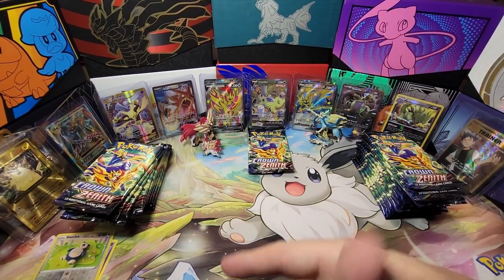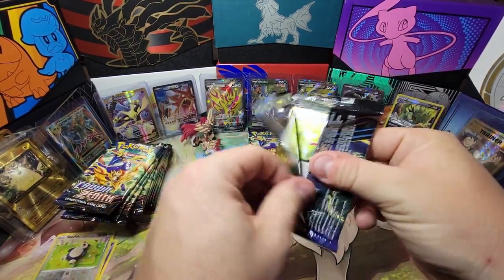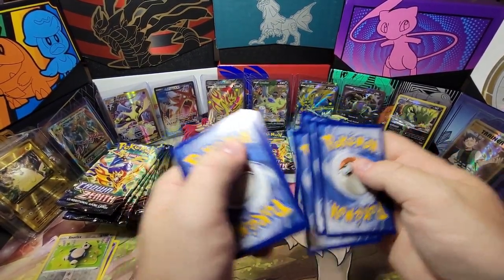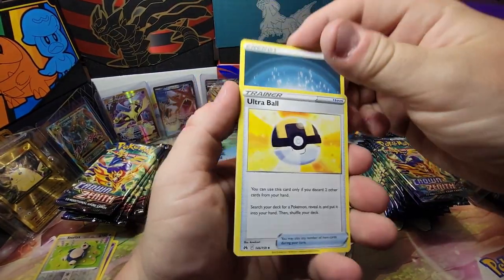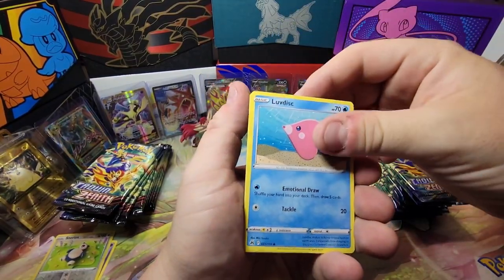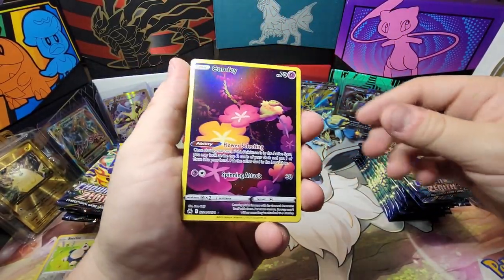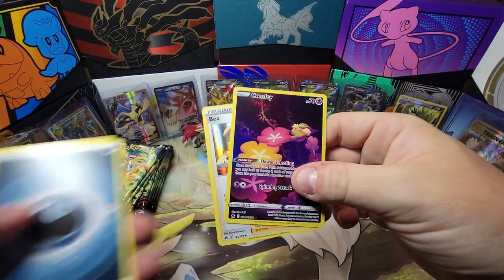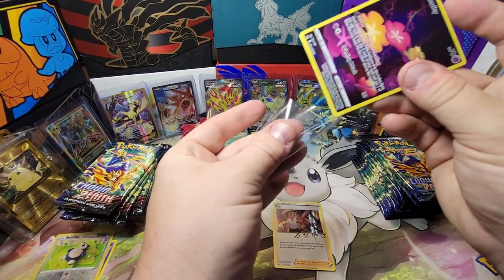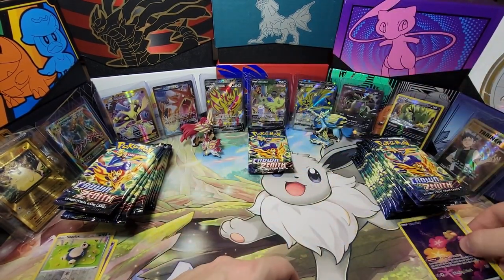That'll be the Zamazenta pile. Now we'll go with a Zacian pack and see who takes the lead — I'm putting a dollar bet on Zacian. Ultra ball — I feel like it's been a while since I've opened these. Oh nice — a Comfey! So that's our first hit. Zacian is on the ball and winning the opening. This Comfey is super playable, everybody plays it in tournaments.